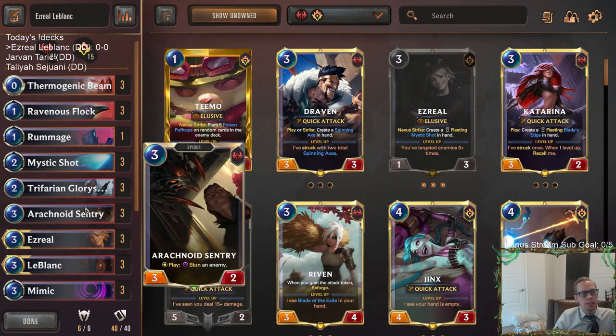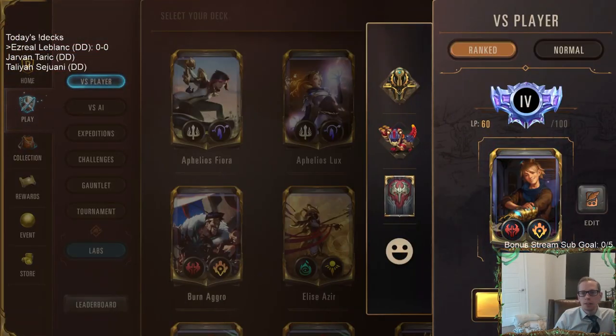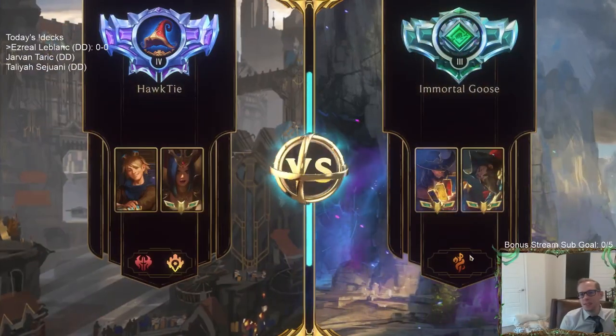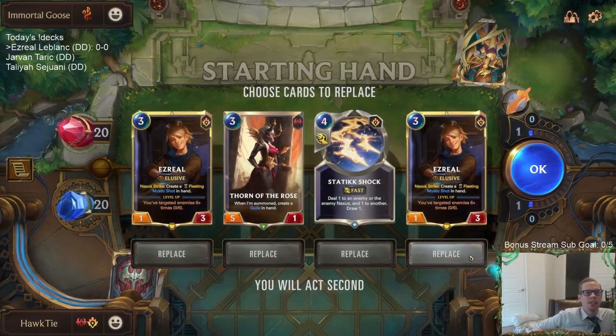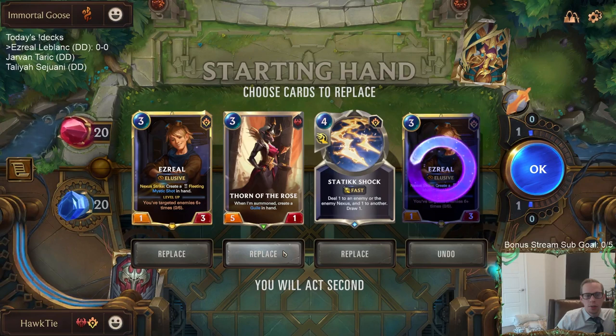So this should be pretty fun. Let's play five ranked games with Ezreal LeBlanc. We didn't do great in ranked yesterday — we have our ups and downs with new decks — but I'm pretty confident today. First opponent is all Bilge Water. I was wondering if it was Gangplank with another region like Shadow Isles, but no, all Bilge Water.